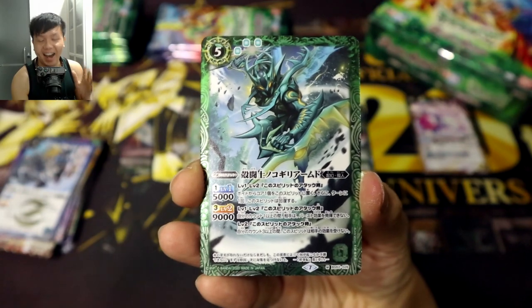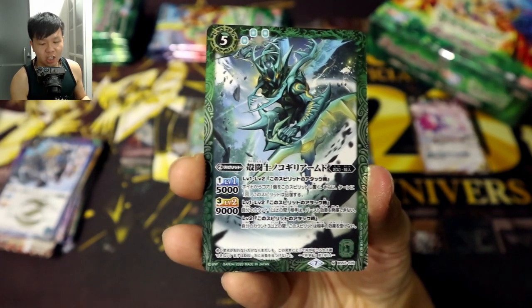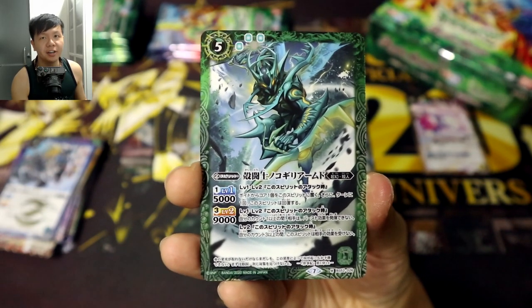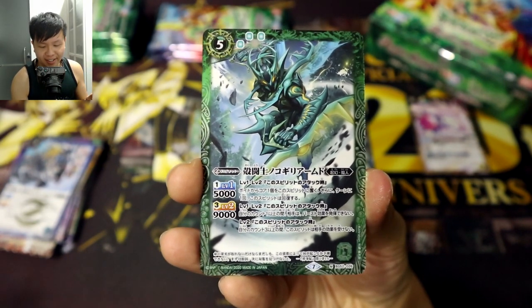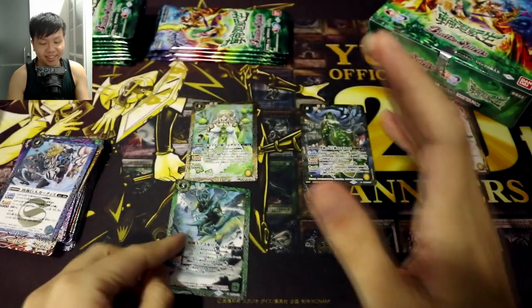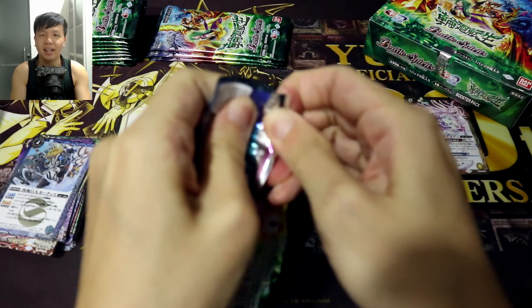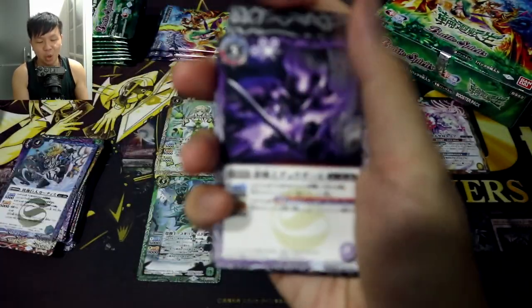This is a card design I can get behind — I love it so much. At levels 1 and 2, when this spirit attacks, add one core from the void to this spirit. Once per turn, refresh this spirit — that's like two free cores every turn. At levels 1 and 2, when this spirit attacks, if your count is 1 or higher, your opponent can't activate bursts. And at level 2, when this spirit attacks, if your count is 3 or higher, this spirit is not affected by your opponent's card effects. I love how aggro this card is. It helps you build up core in the mid-game, and once your count is at 3 or higher, it really rewards you for making use of the new Rebirth mechanic.